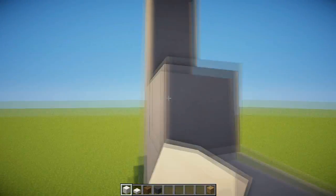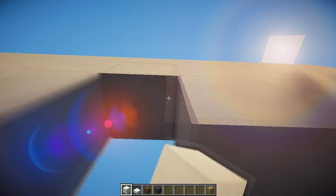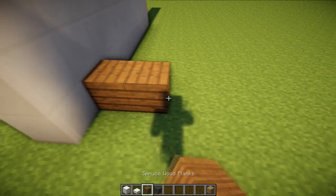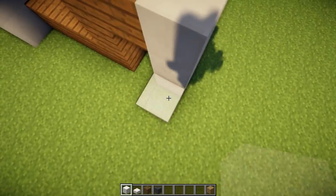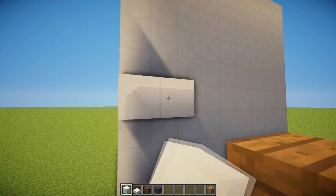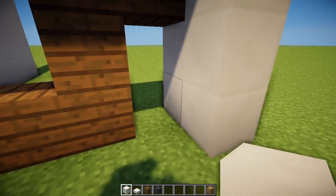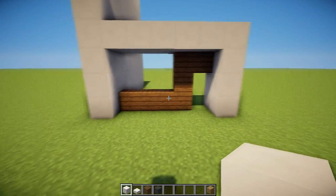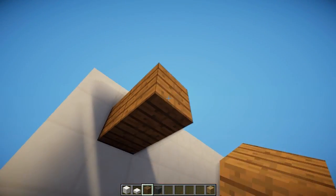Once we fill up this wall, we are going to start on the entrance, so we're going to get some spruce and make a little window area right here. Then we are going to make a little wall that kind of blocks the door from going outside. This is the entrance — it does look really derpy I guess, but as I said before, this is experimental. This kind of looks modern so I kind of liked it.